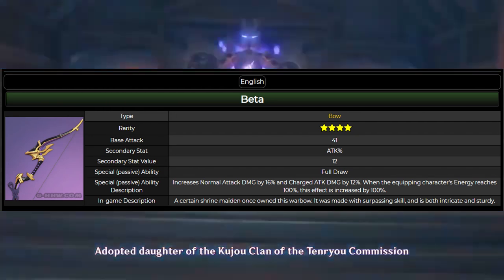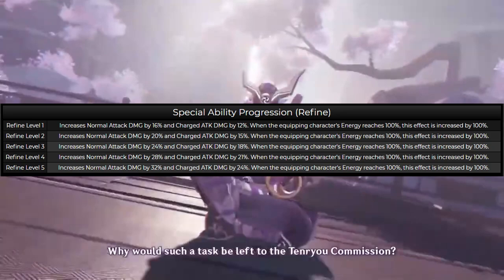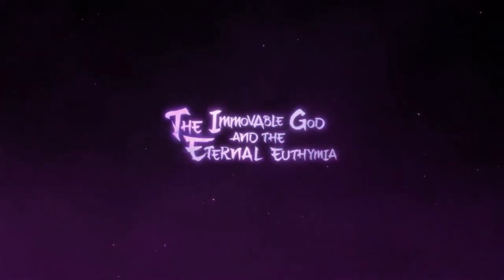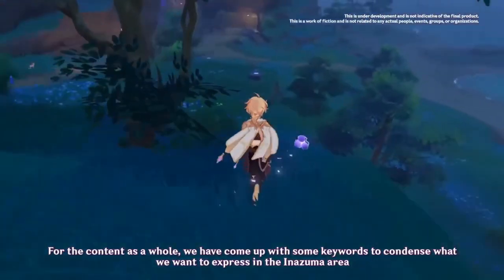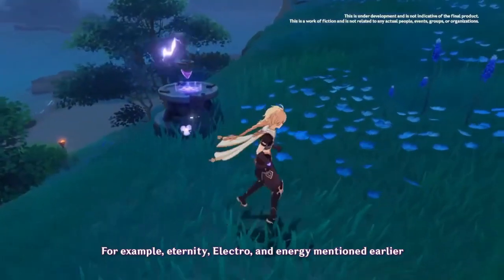The third weapon is the bow. The main stat is attack and the secondary stat is attack percent. The passive is essentially a better version of Prototype Crescent — most people call this the mini Amos' Bow — which makes sense in terms of passives. This bow is good on Gorou and Yoimiya. Unlike Prototype Crescent, you do not have to hit a weak spot for the passive to trigger — it is always active. With Gorou, you often don't need to use your elemental burst immediately when it's charged, so you can take advantage of double-stacking the passive.